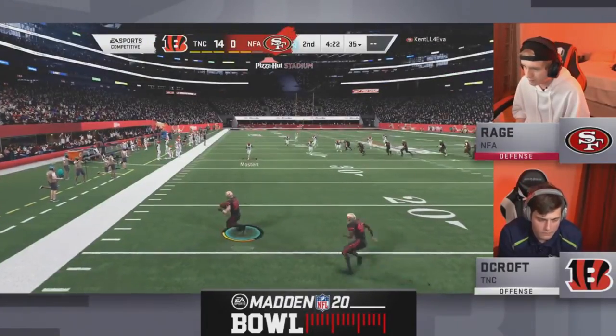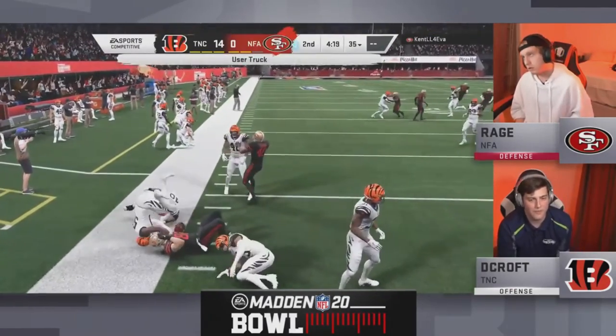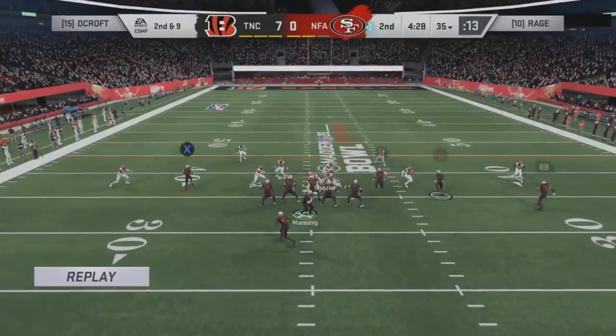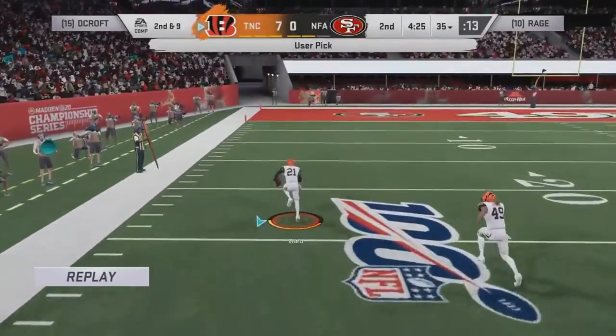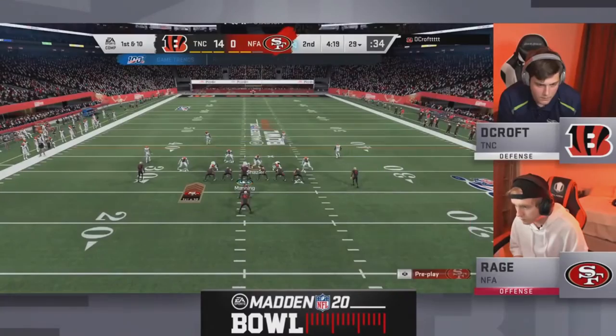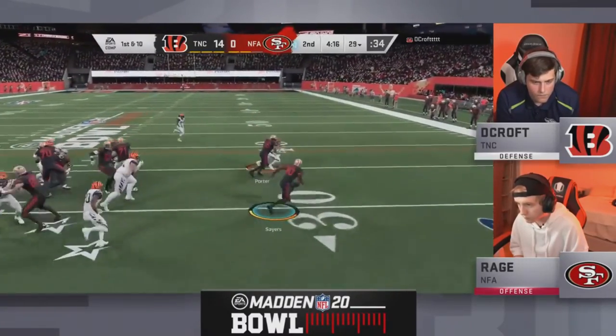Decroft hits a 99-yard touchdown and then here's the pick six — he motioned out the flat route. Sometimes you can hit that, but Decroft is able to click on, make a phenomenal user pick, and takes it to the crib. What a turn of events. A little hesitation from Gale Sayers, picks up 11. It seems like Rage is having success running the ball with Sayers — finding some room outside, able to get to the edge.